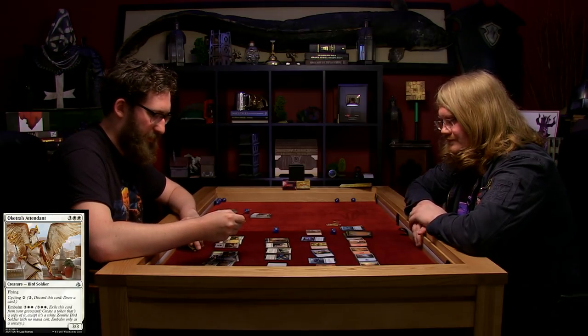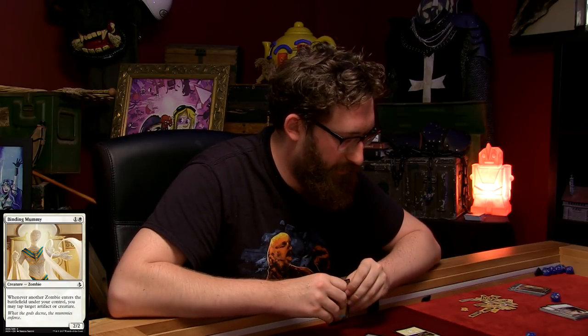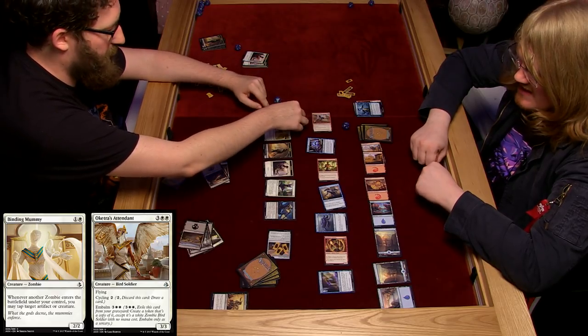I'm going to embalm my bird. It goes back as a 3-3 embalmed zombie. Actually I'm going to do this differently - I'm going to pay two and play the Binding Mummy first. Whenever a zombie enters the battlefield under your control, you may tap target artifact or creature. Now I'm going to play the embalmed bird - I'm going to tap your goddamn crab! And then I'm going to attack with my cat and my zombie.